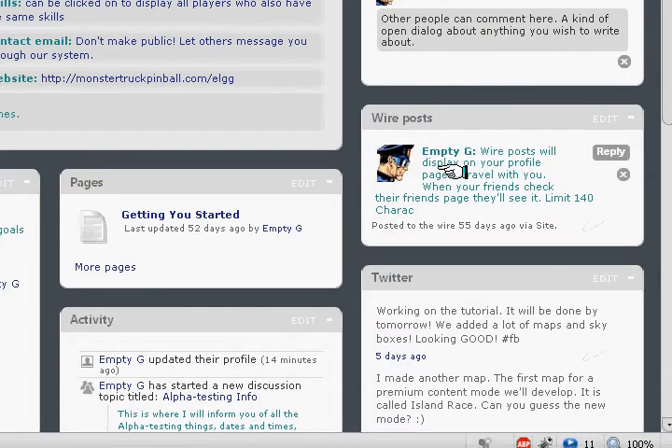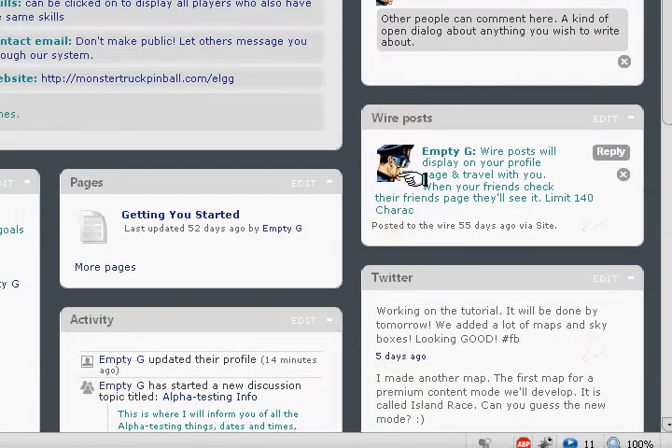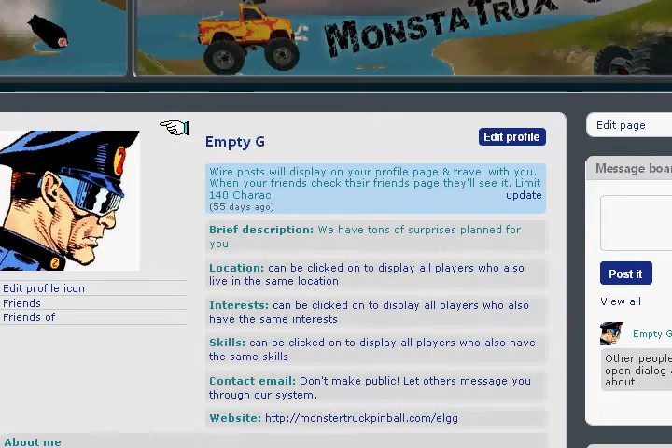For instance, you can tweet from our game. You can use the Wire, which is basically Twitter for the game. You can even tweet from the game itself, and you can post wins and maybe your most valuable player in a game. You can send a tweet straight from the game telling people about your victories.